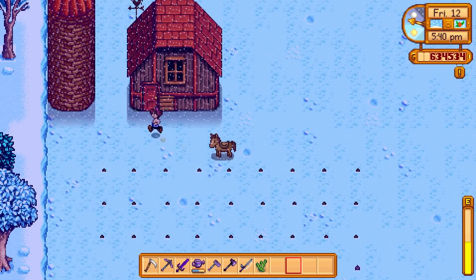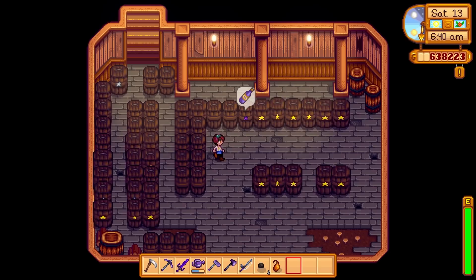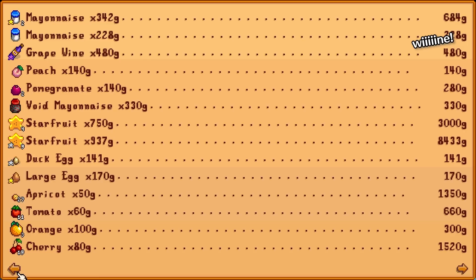Many items you collect in the game — like crops, animal products, and fish — fall into four different quality categories: regular, silver, gold, and iridium. Casks can take artisan goods like beer, cheese, mead, ale, and wine and magically make them iridium quality. This isn't a quick moneymaker, however. Wine requires the most time to age, going from basic to iridium quality in two seasons. Aging to the highest star level doubles the sell price of the item.